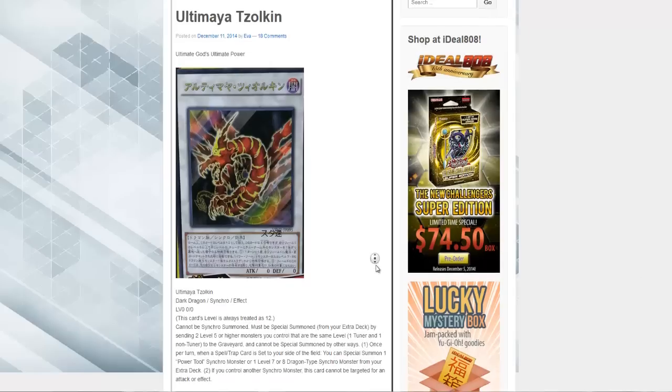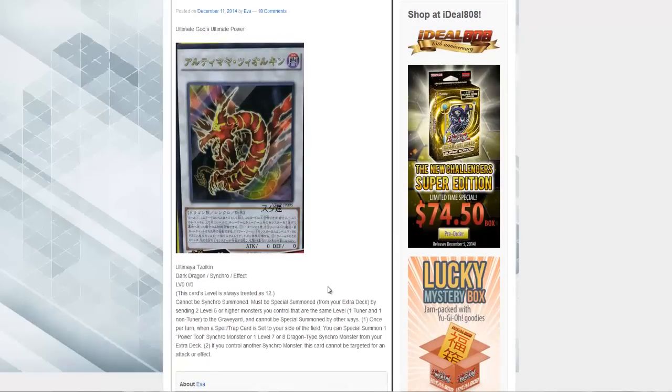It's actually a really broken card. This card's level is always treated as 12 and cannot be synchro summoned, and must be special summoned from your extra deck by sending two level five or higher monsters you control that are the same level — one tuner plus one or more non-tuner monster of the Griffith. So quick draw a synchro on another level five, for example. Probably the best way to do it, and cannot be special summoned by other ways.